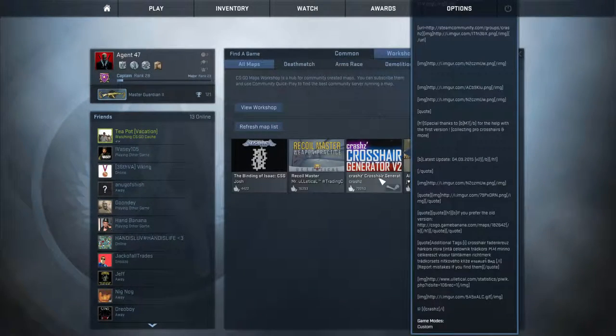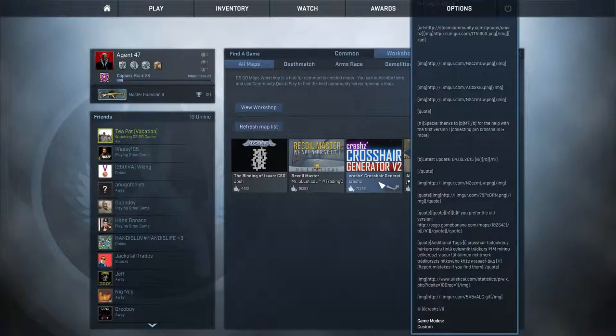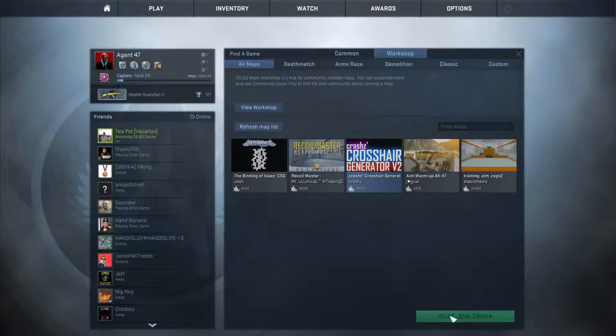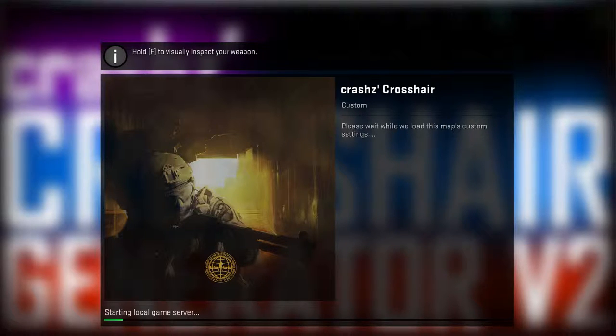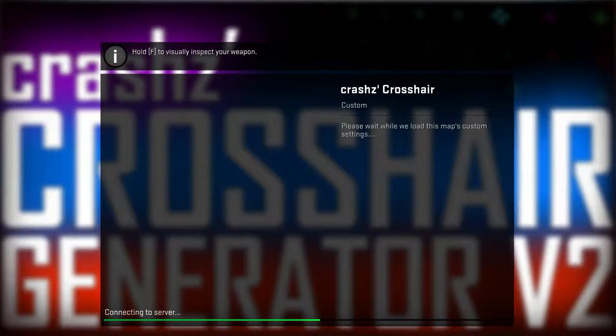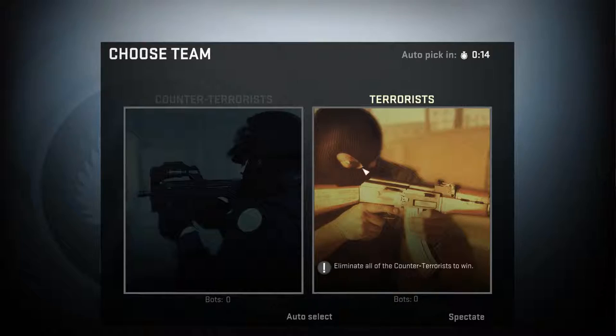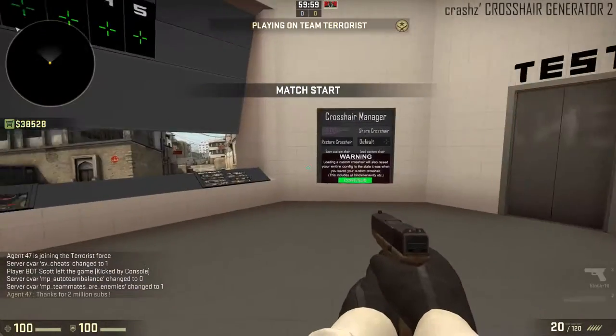Secondly, let's get into Crash Z's Crosshair Generator on Steam Workshop — I think it's one of the most subscribed Steam Workshop maps for CSGO. You can do console commands to change your crosshair, but for a new person I really don't recommend that. There are websites that make it a lot easier, so just search CSGO Crosshair Generator on Google and you'll probably find it.